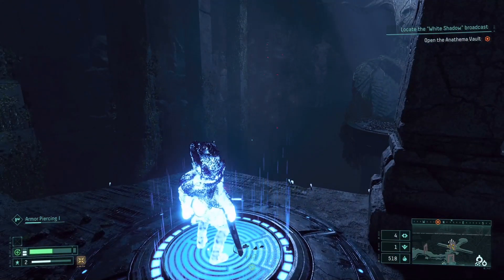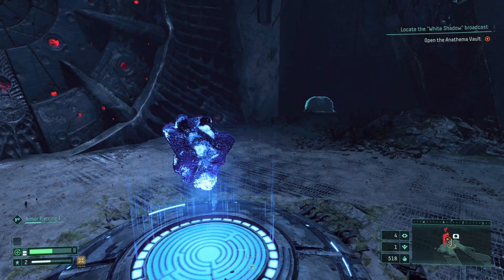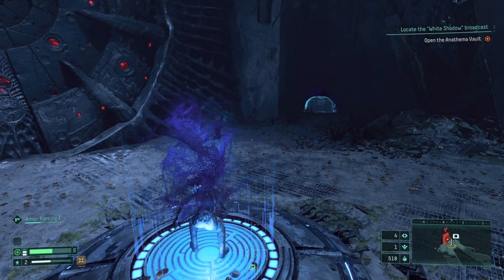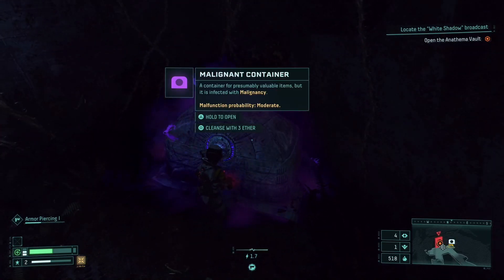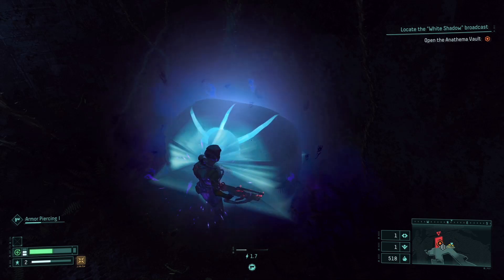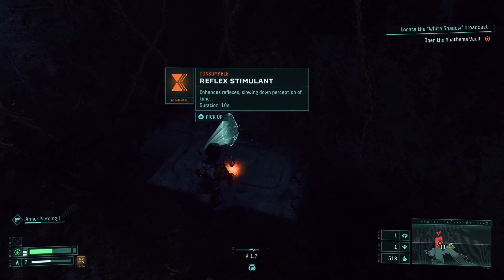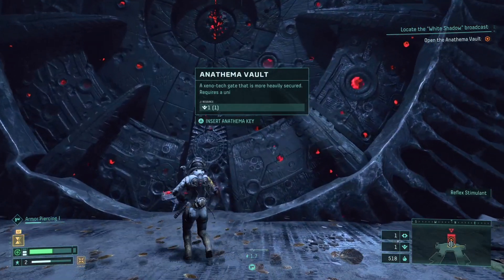You know, I have four of these now — we can cleanse it with three. Reflex stimulant — oh yeah, we had this earlier. This is definitely good, especially for like a larger fight situation. Open this door. Also, the detail on the suit — like this little thing that pops around when we zoom in, it does move around back and forth. I thought that was really cool looking at that before I started recording.